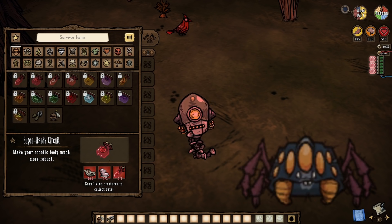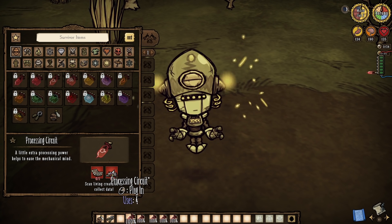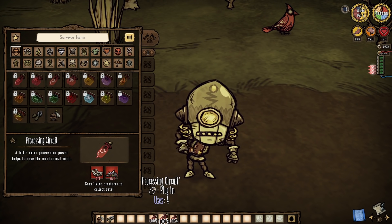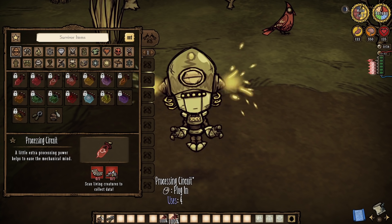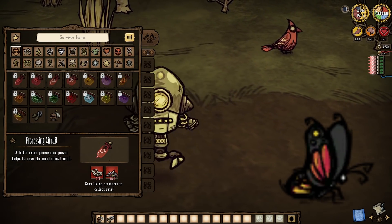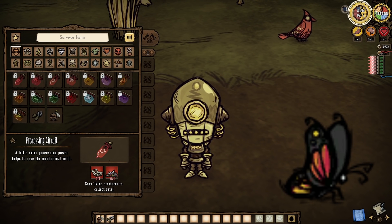Be sure to scan a nurse spider to unlock the Super Hardy recipe, and craft one via four biodata, two spider glands, and a Hardy circuit itself to take advantage of the potential tankiness. One of the many hotfixes introduced a new single-slot Processing circuit, costing one biodata, one flower petal, and a scanned butterfly, and each circuit increases maximum sanity by 40 per socket.